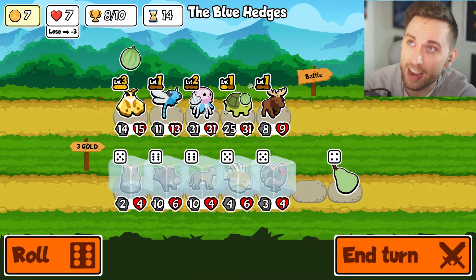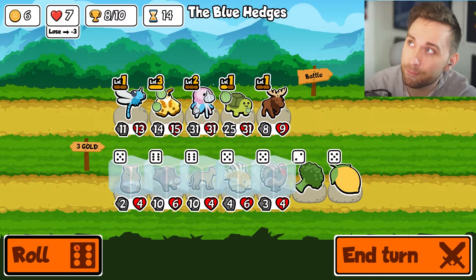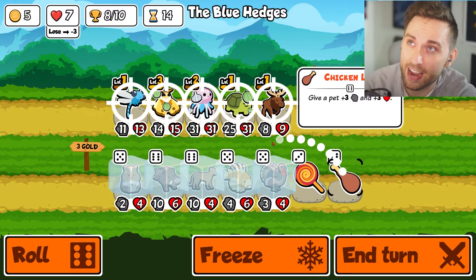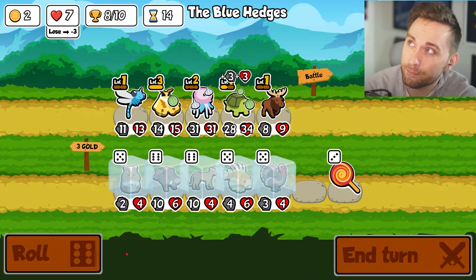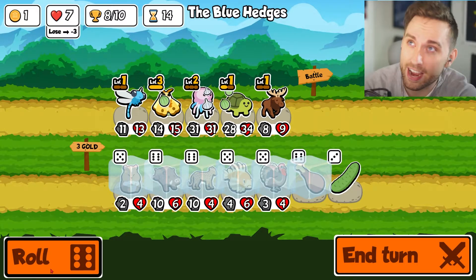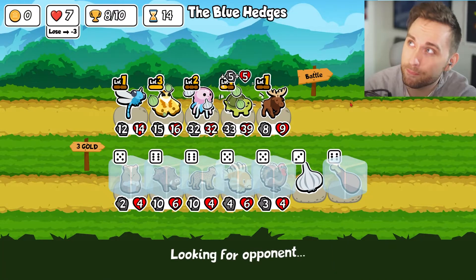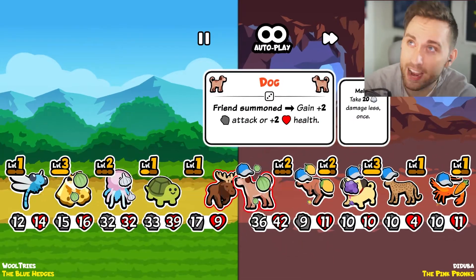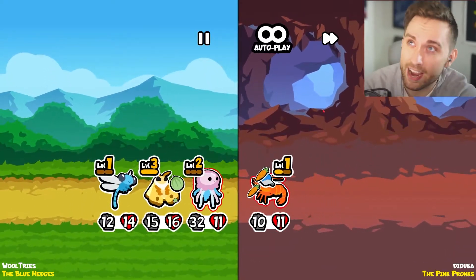You in the back get melon. I'll switch these guys around - doesn't really matter their order. And just look for some good chicken legs. Maybe next turn I'll move the moose back to the moth or something. It's a big dog - does not matter because we're just so good.